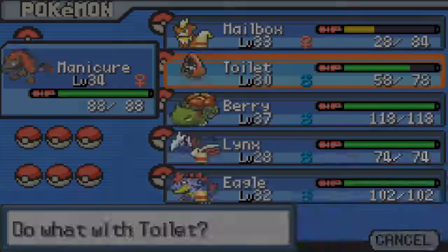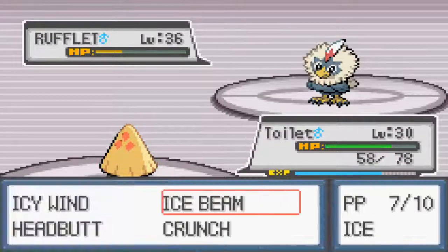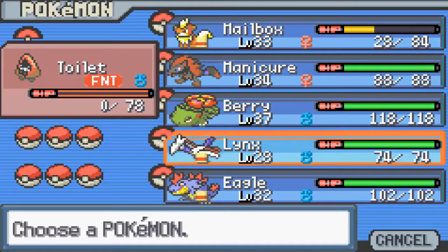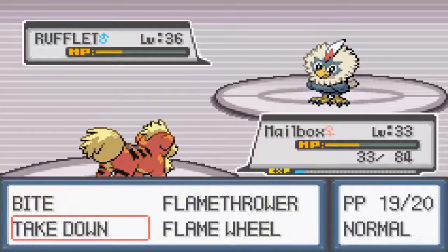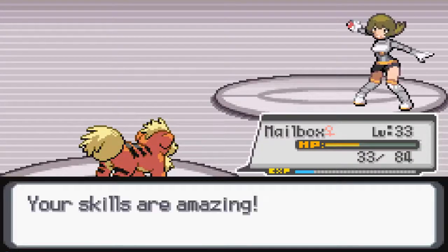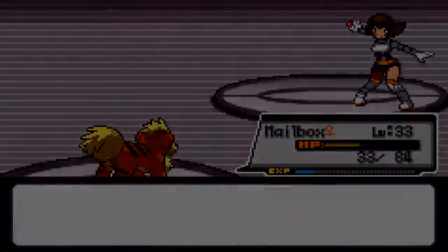Rough it coming up next. Swap in Toilet to deal with the Rough it — we'll throw on the Ice Beam, which is almost enough to kill it. It throws a Scary Face, and kills with an Air Slash. It's kind of sad that Toilet keeps taking a hit like that. We'll swap in Mailbox, drop a Flame Wheel, which should be enough to kill that Rough it. Defeating the Grunt — your skills are amazing!